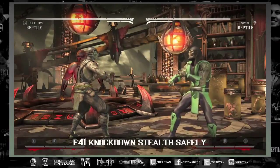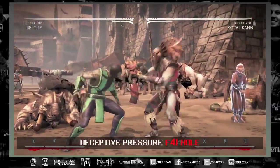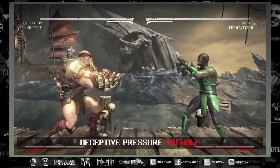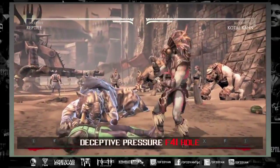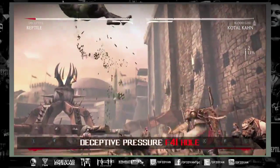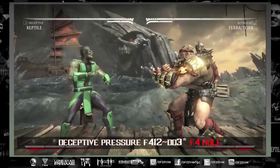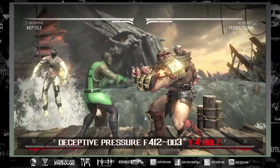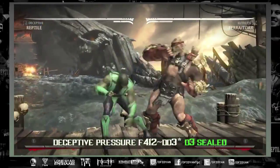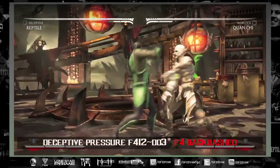On to the pressure: forward four one into invisibility has a hole. You'll see people like Chris G trying to jump out of this, but you can do a down three out of it to close the gap. When you see forward four one into invisibility, if you have a fast enough poke you could poke him, and if he tries to jump you can anti-air with a down two or even a neutral jump punch. Forward four one two invisibility into forward four also has a hole and can be armored. The thing that can't be armored is forward four one two invisibility into a down three — that completely seals up your pressure.